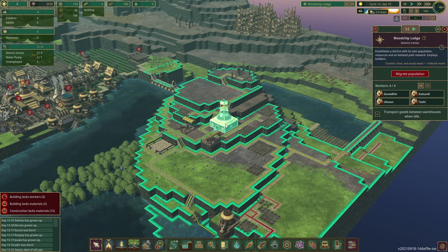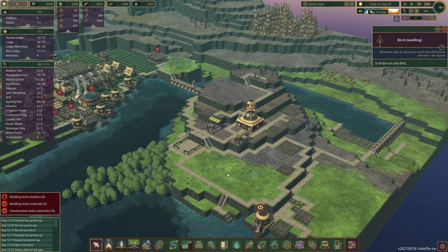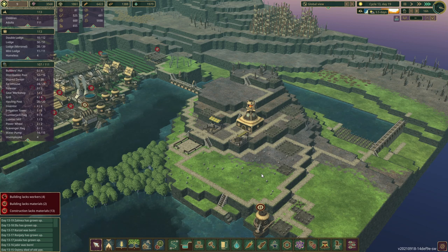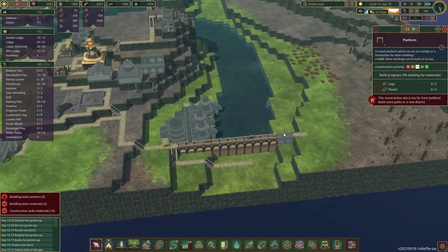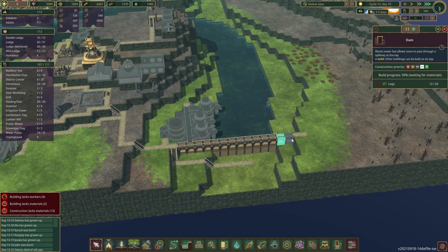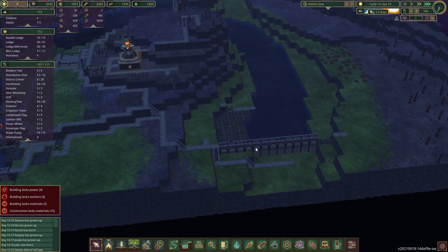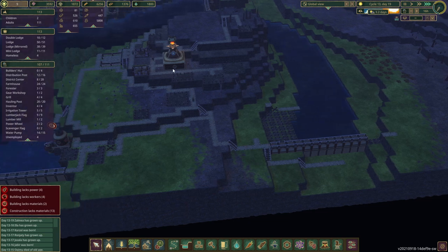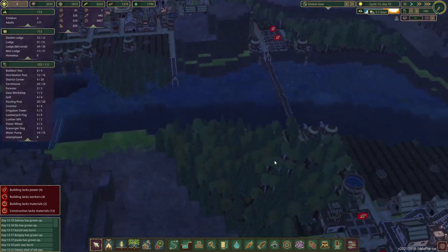The only places for them to work initially is the lodge area itself, which will be their building area. What I do is send them over during the day early on and they'll get some construction set up, building things based on your priority order. You can see we're still trying to finish the dam for next season — they're dropping off some logs. Then once nighttime comes and they're more relaxed, you can migrate the population back over to Irontail Lodge so they can get their food and water.